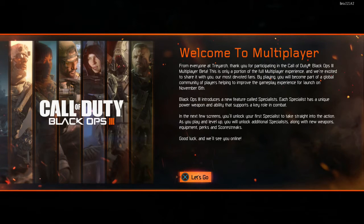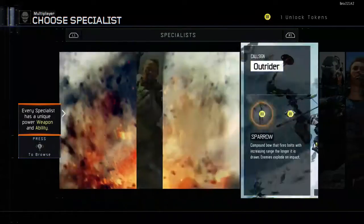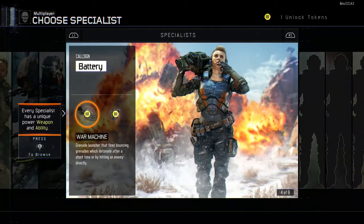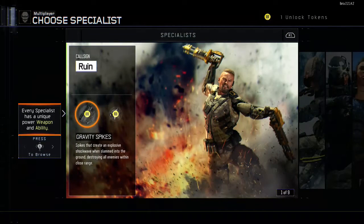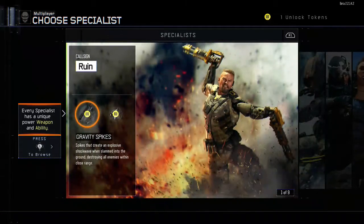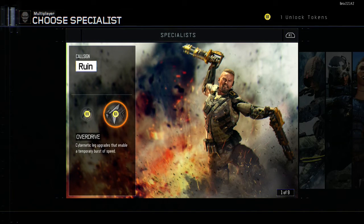I know Alia picked that fourth one, that chick in the hood — I watched his video. You use L1 and R1 to go through the specialists. We're going to read about these. They all have different call signs. Call sign Ruin: Gravity Spikes that create an explosive shockwave when slammed into the ground, destroying all enemies within close range. Or you can use Overdrive — cybernetic leg upgrades that enable temporary bursts of speed.